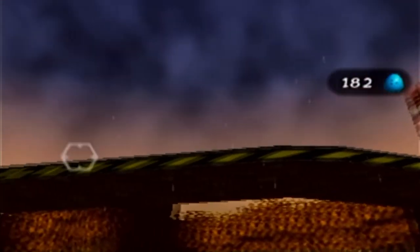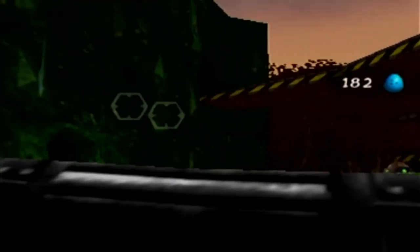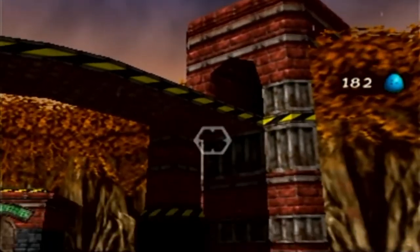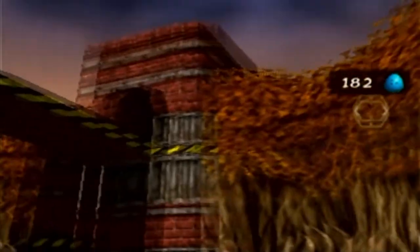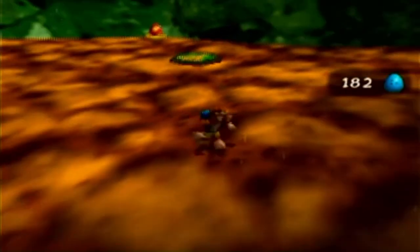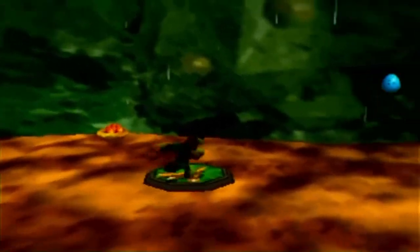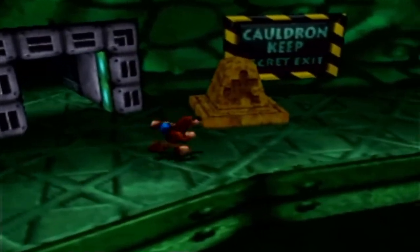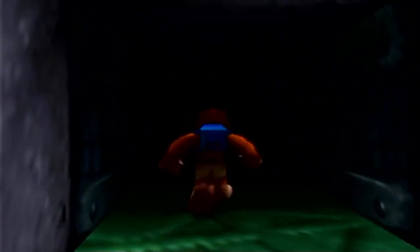I also want to point out — see this bridge up here? I've always wondered if there was a way to get up there, because it looks like there's an exit on this side, and then it looks like there's clearly an exit on that side as well. I've always wondered where that went, if that was like a back way into Grunty Industries or whatnot. Well, I can't be the only one who's curious about that. Anyhow, here we go. Cauldron Keep — secret exit. Let's go in. Let's settle this.